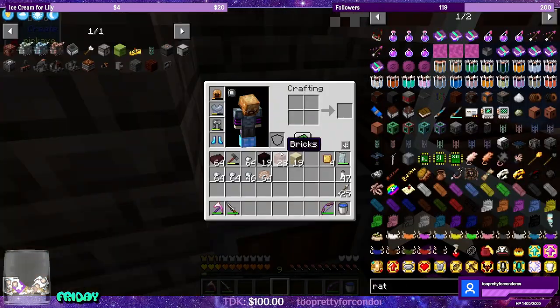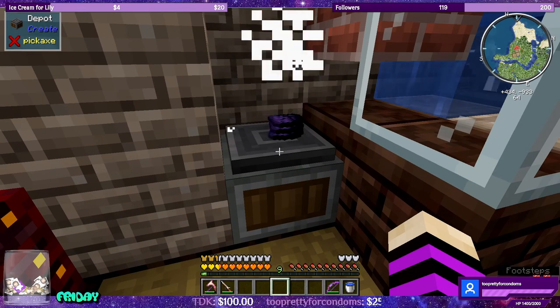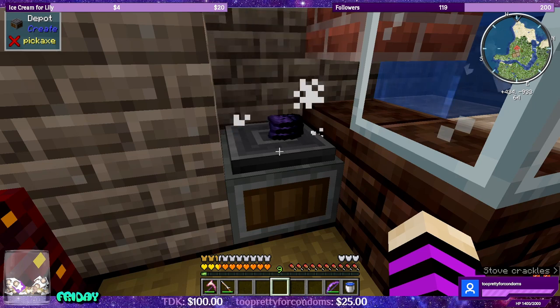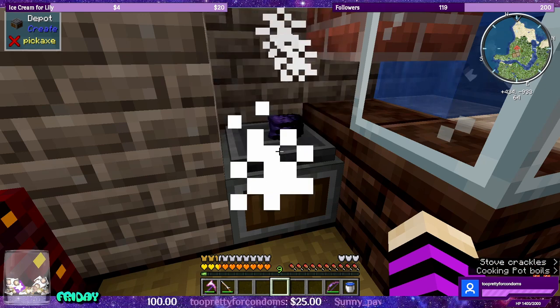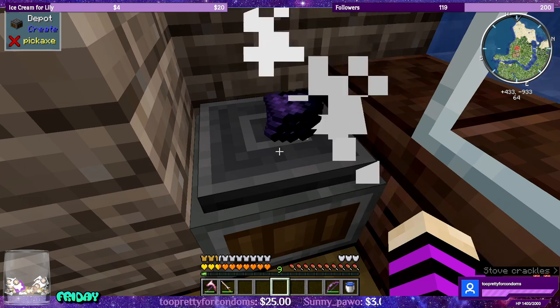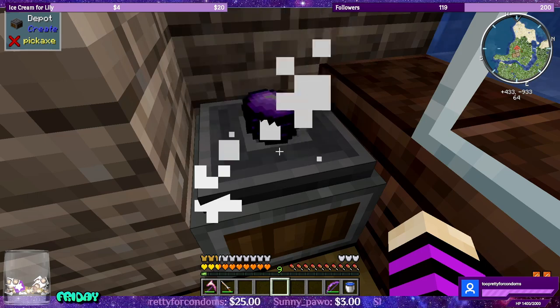So the powdered obsidian, we're going to toss that, wash it — it will turn into obsidian mortar, which Create needs in this mod pack to use in the mechanical crafter for the immersive engineering stuff. I'm excited. We're going to bust open the steel age today. Ready for steel — there we go. Wet lava.